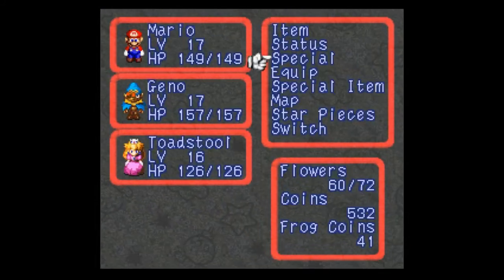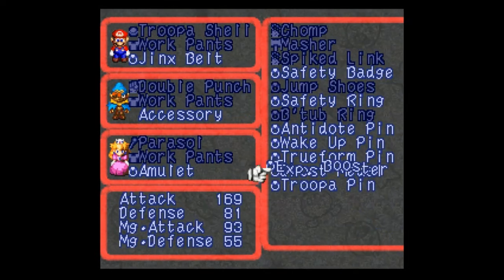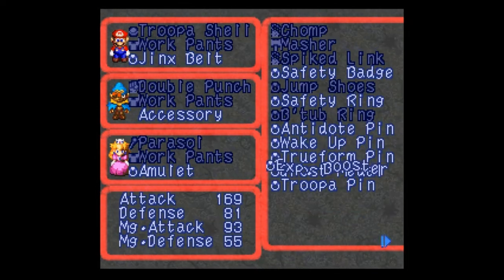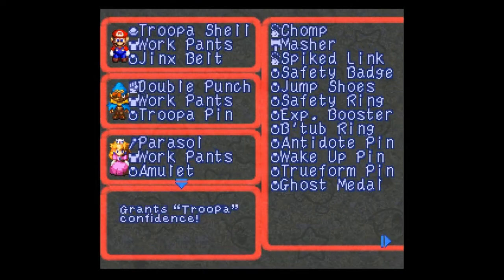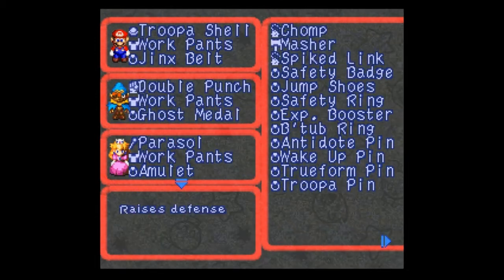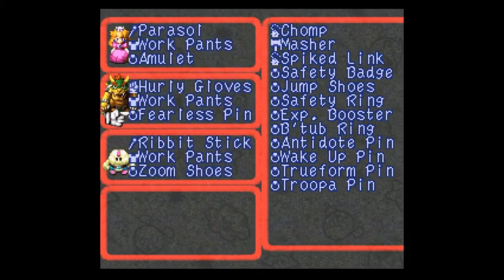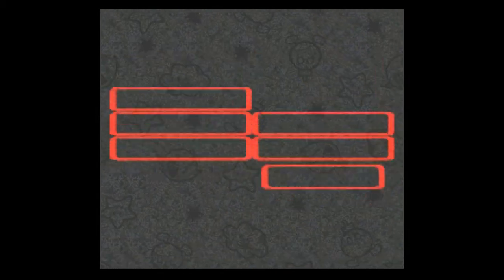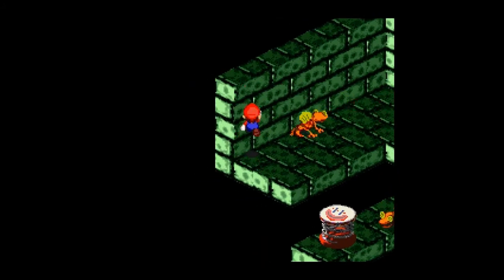Let's take a look at that Trooper Pin. I have the Experience Booster on Geno — he doesn't need it anymore actually. Wait, it did like nothing? All that stuff raises it — listen, what does it do? What's Trooper Confidence? We're gonna do the Ghost Medal — try it out and see how that works. Bowser can have the Experience Booster for now. We're all level 17 it looks like. Yeah, Bowser can use it.